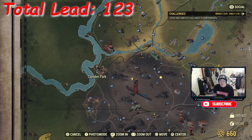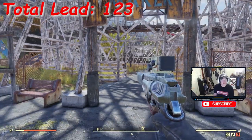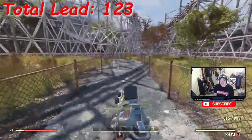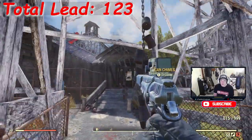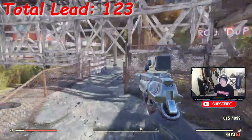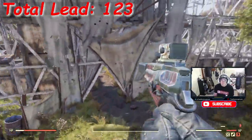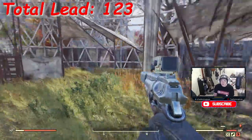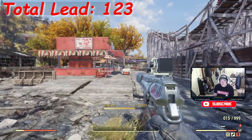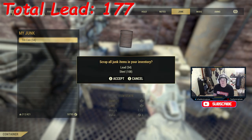Next stop is Camden Park, close to the Nuka Factory — still south of Vault 76 and a relatively low-level area. No weights this time; we're here for can chimes because these have tin cans on them. There are about six total — two in the front, two in the middle, and two in the back of the roller coaster. Watch out for traps as you navigate around the back. The six chimes give us a total of 54 cans, which when scrapped provides plenty of steel plus 54 lead.